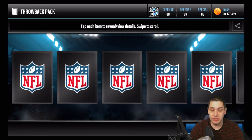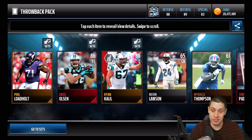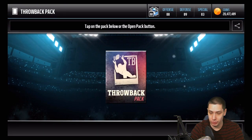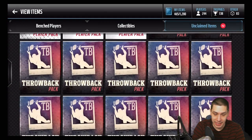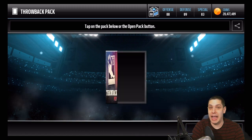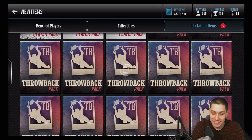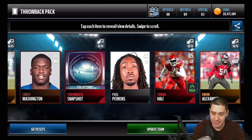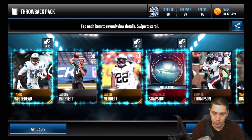If I do end up pulling another DeMarcus Ware, I'm going to have to think about what to do with him. We did get a Greg Olsen here and another shoulder pads collectible — that's nice. But if I get another one, I might just have to keep him, because having two DeMarcus Wares and neither of them on my team would almost be sacrilege. We get another snapshot here — unfortunately that pack wasn't worth a whole lot. These packs go for 50,000 coins, so this is basically a 2,000,000 coin pack opening. We got another elite with a Tannehill elite but nothing super crazy.